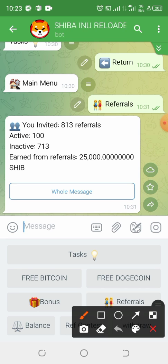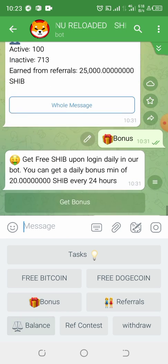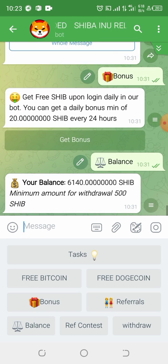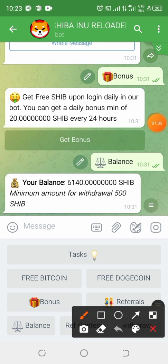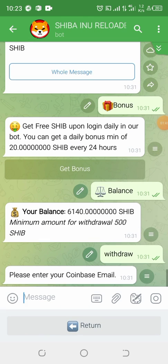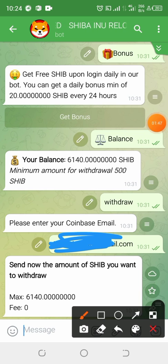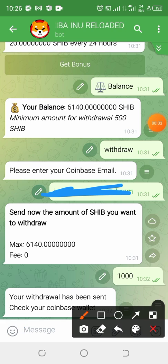In this video I'm going to show a live withdrawal. Let me check my balance — as you can see, my balance is 614,000 Shiba Inu tokens. I'll be submitting my Coinbase email and entering the amount of Shiba Inu I'll be withdrawing.